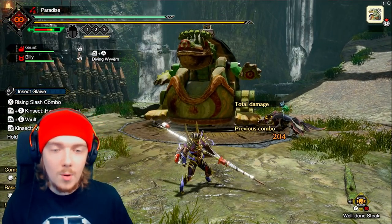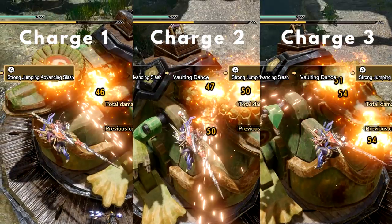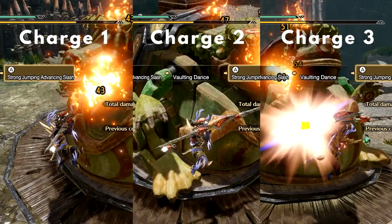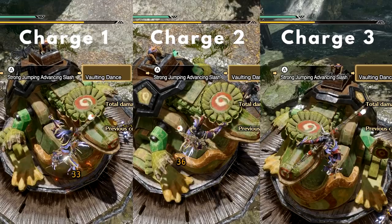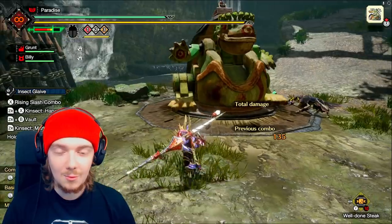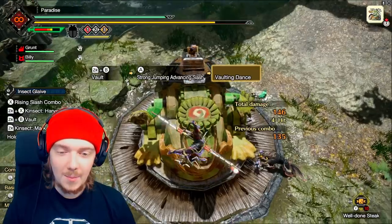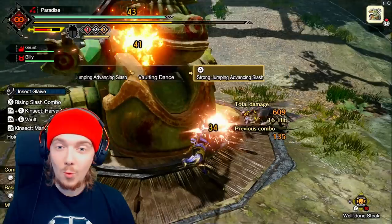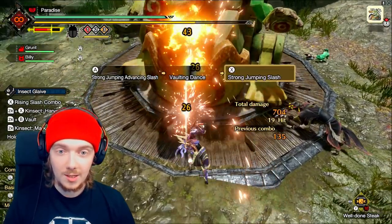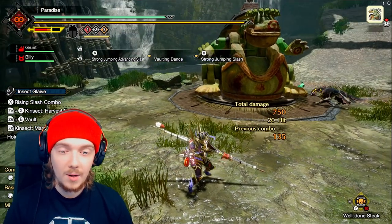I'll pull up on screen a slow motion example using green sharpness and all of the buffs for the kinsect — all of the different colored jellies. You'll see the damage numbers go up across the screen as you're on level one, two or three. I'm going to show this to you live right now and see if we can get a really good example of it. Jumping into the sky with all the jellies and green sharpness — we're hitting about 37 on the head, then 45 on the second charge, then about 49 on the final charge. So there you can see that your actual aerial attacks are affected by this.